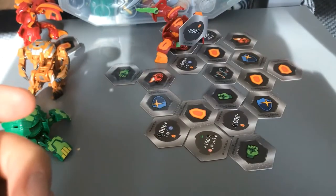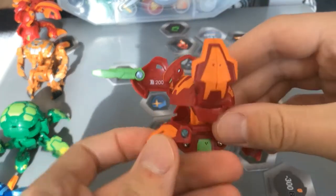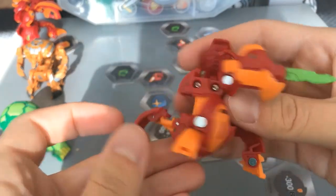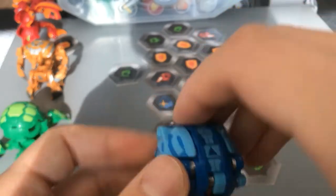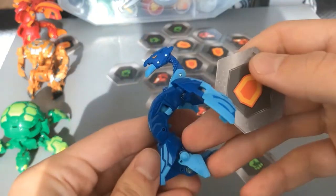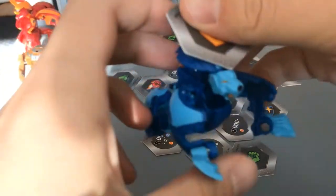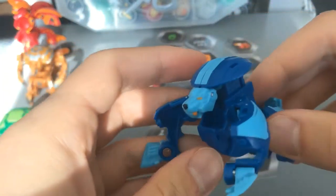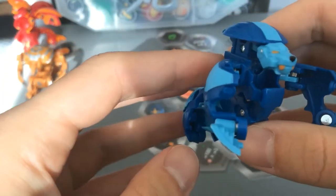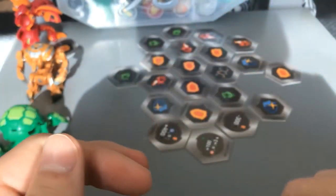Cyndius, a throwback to wave one. Serpenties. The shelf warming Hydoras — he opens great though. Hopefully he'll get a really cool redesign in season two, wink wink. Another wave one Bakugan, Mentonoid.